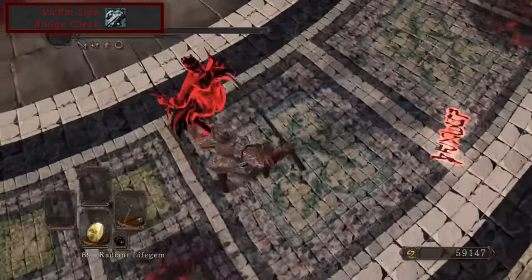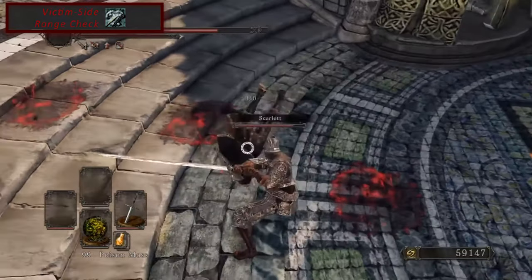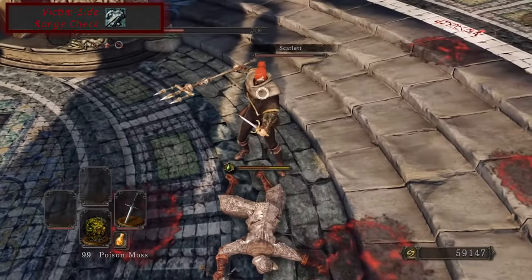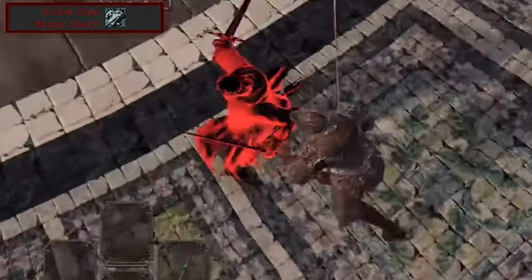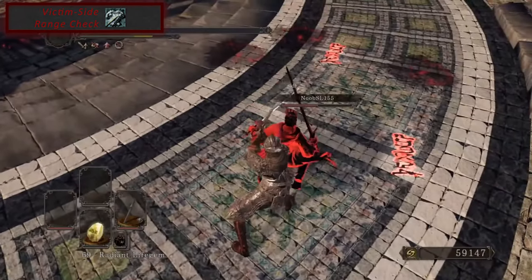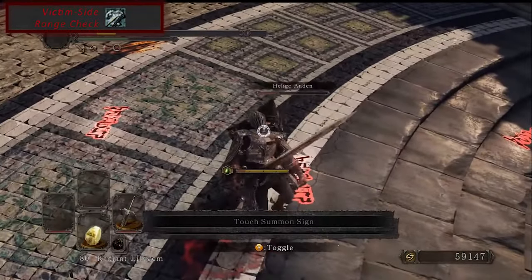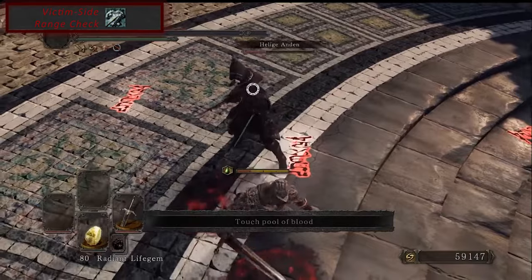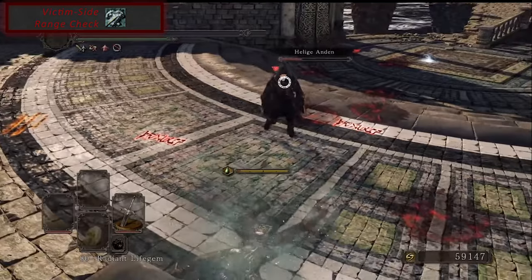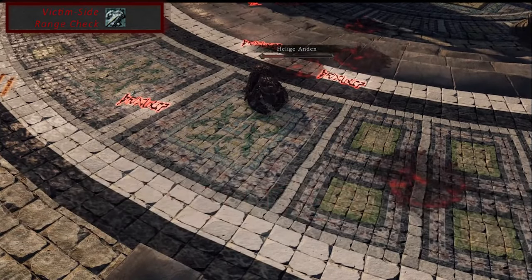In Dark Souls 2, they tried to make it more balanced by having a backstab attempt animation — usually a jab with your weapon hilt — play instead of a light attack when behind an enemy. Only if it hit would the full backstab animation trigger. However, this still had the lag problem where on higher latency connections, a player could seemingly pull you from afar into their backstab, because you were still close enough to register a hit on their screen.